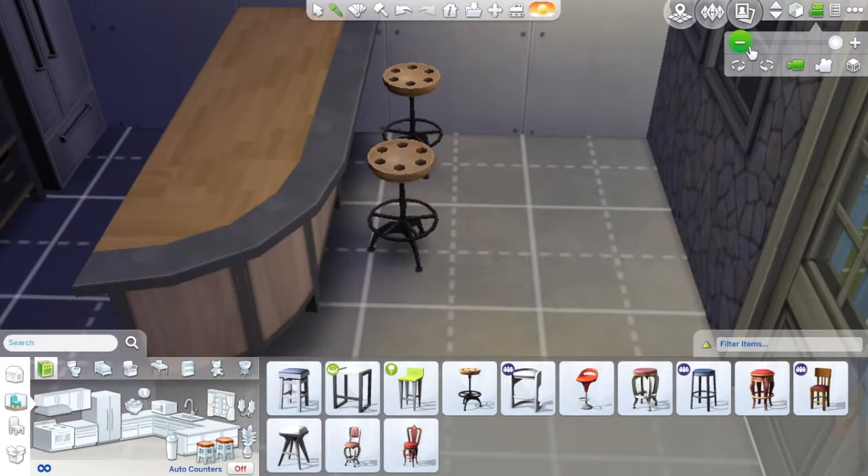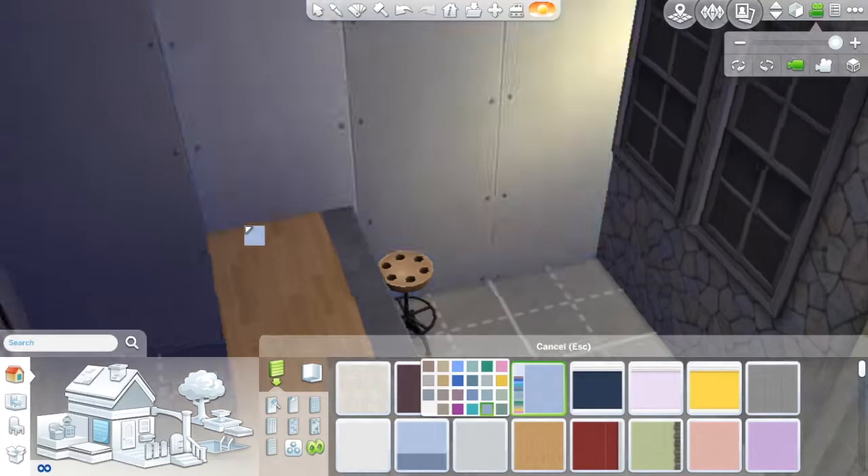Here I am working on the kitchen. This is the final placement of the kitchen, not the final color palette of the kitchen. Here I am putting in the paint.